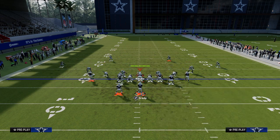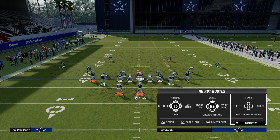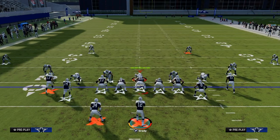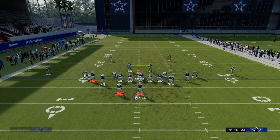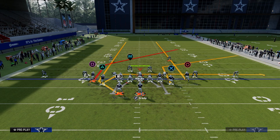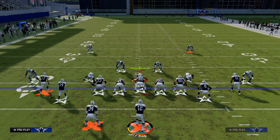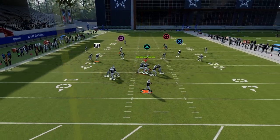The next setup is Post-Wheel Drag. Streak the right side receiver, corner-route the tight end, drag the slot receiver, and streak the running back. This is really good for man coverage and zone coverage. Why is this good against zone? We're using this short corner route to the tight end — what this short corner route is going to do is allow you to throw this if they...